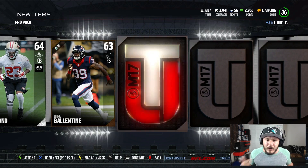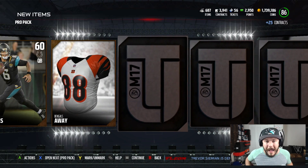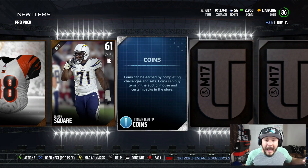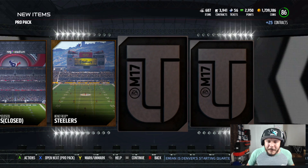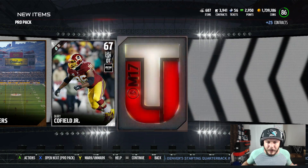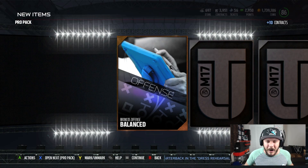I looked at Eric Decker, and if there was a receiver I was going to get, it would probably be him. He's the best run-blocking wide receiver in the game, and it's not even close. Eric Decker is a run-blocking machine. Final card of the pack — Charles Sims III with those color rush uniforms. Those are fire.